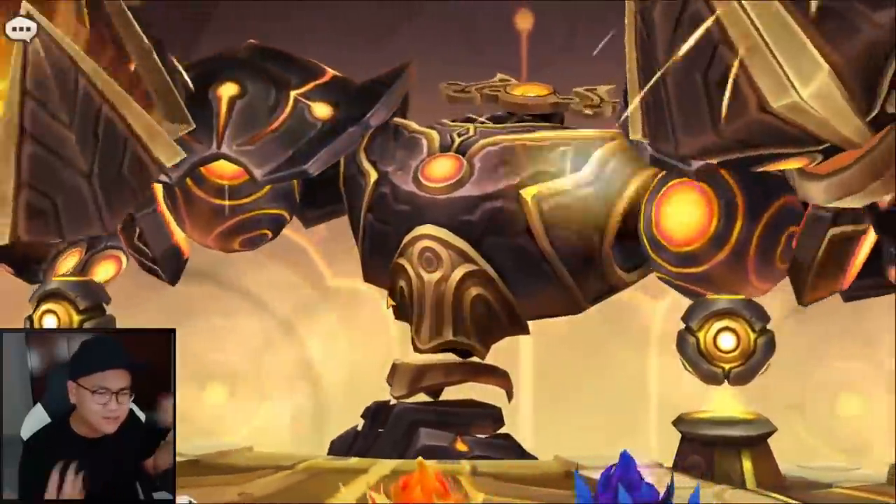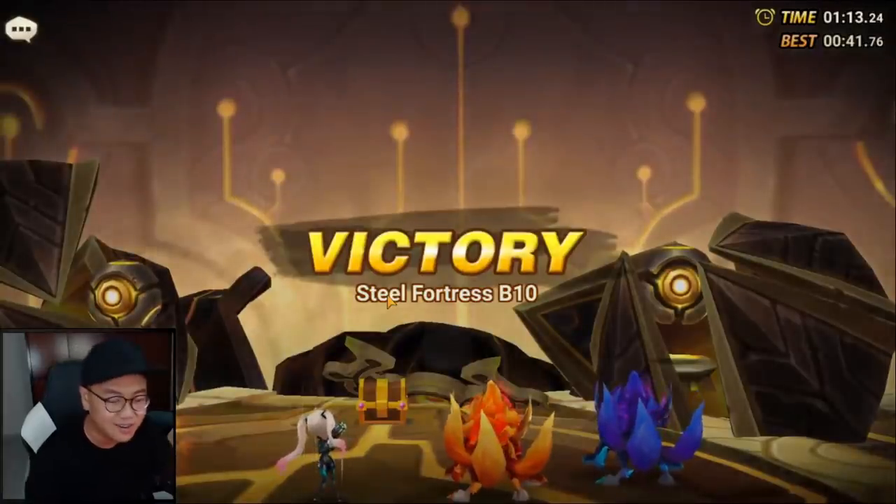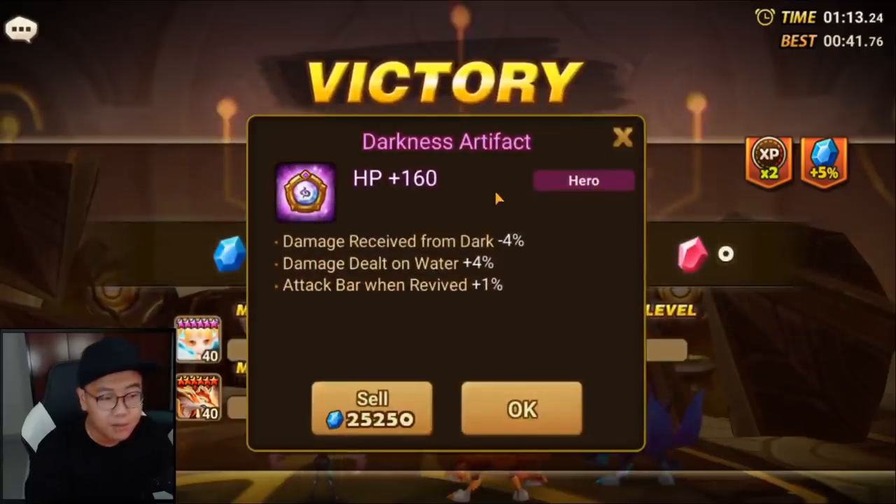You have to max skill and fuse the unit, but honestly she is way too good. With Air Guard, the run is below 1 minute. With Fran, the run will be above 1 minute.